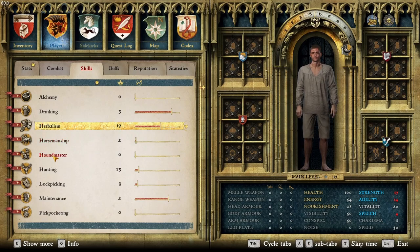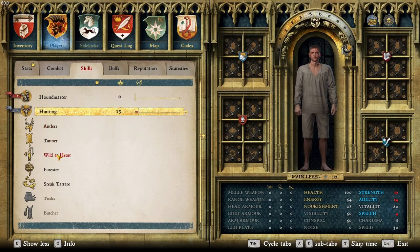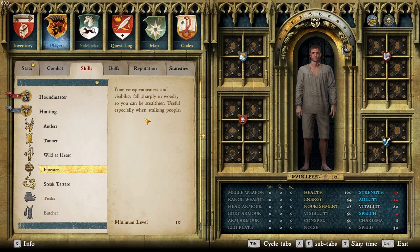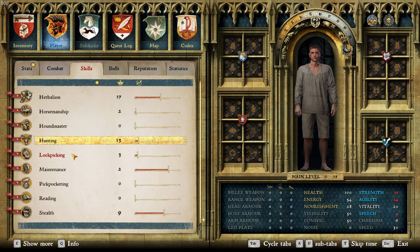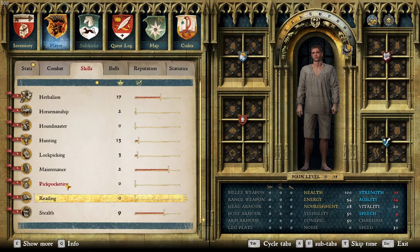Horsemanship and Houndmaster aren't that important. Hunting-wise, the most important perks are Forester — which gives bonuses in the woods — Steak Tartare, which lets you eat raw meat, and Wild at Heart which makes wild animals less skittish. Lockpicking we want to level up. Maintenance is very important and we'll talk about that as we level it up. Pickpocketing is also important. Reading lets you reveal the whole map with perks — definitely want to level that.